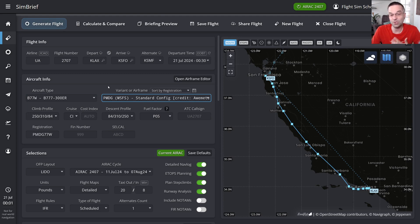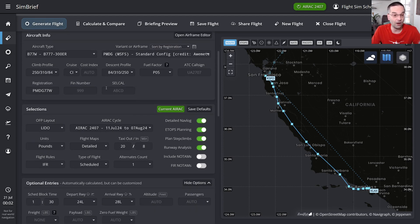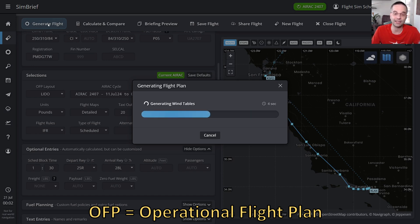For a short tutorial flight like this one we're going to leave almost everything else as is. When we look at long-haul planning in a subsequent video we'll look at the impact of changes to our cost index, how step climbs work, and a bunch of other details. For now the only thing I'm going to change is the departure runway — I'll pick runway 25R because it's going to be a lot closer to my departure gate to save on some taxi time. With that we can generate our flight plan so it creates our full OFP, and once that completes we can head back into the flight sim.